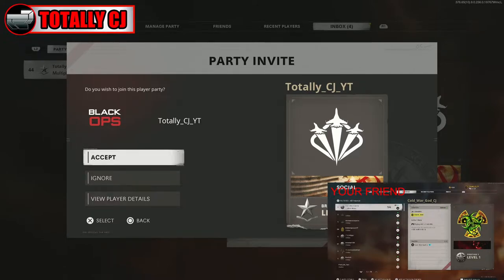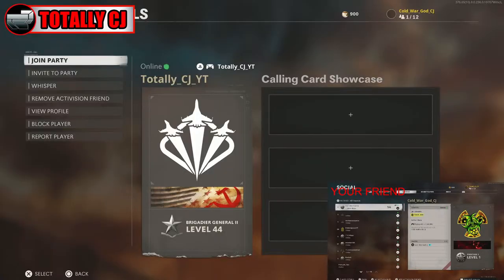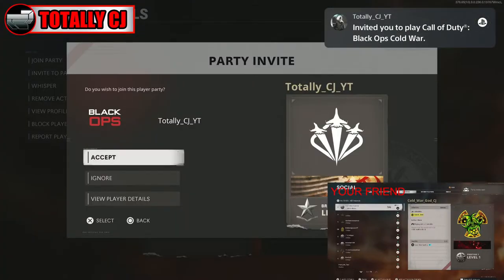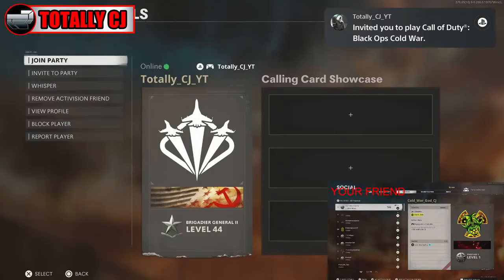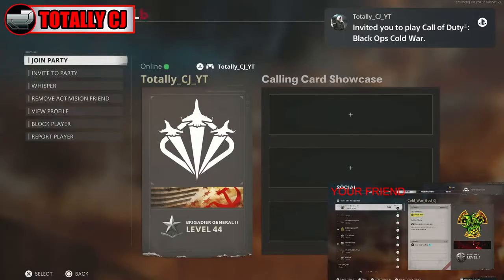You have to do it through the game. Once you get the invite, it's going to say accept, ignore — or once you press triangle it's going to say accept, ignore, view player details. You're going to click X on view player details. Your friend is going to send you another one and you're going to do the same thing — press triangle, go to view player details. Do that one more time.